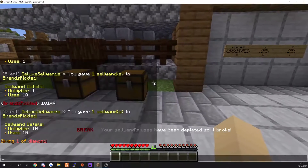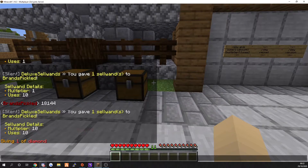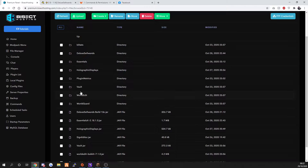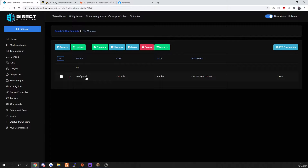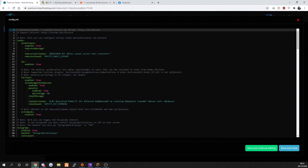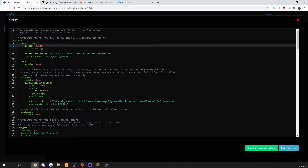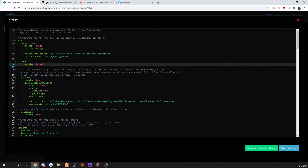It's worth 5.5. That's set in the configuration, not through the worth command. So the hook is not actually connected. If we go to the actual plugin folder and edit the config - here we go. The first section is what hooks are enabled and disabled. We're not using Lockette, so we can turn that off. LWC protection plugin? No. Factions? No. Elite Mask? No. We are using Holographics.